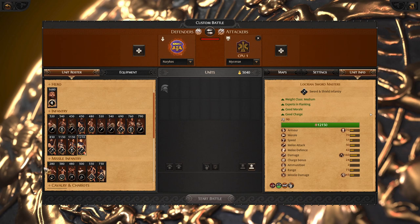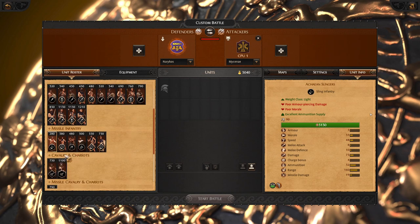For the missiles, we got Achaean slings — very good standard slings, always recommended. But I want you to try out Locrian outlaws instead. They are very similar, but they have stalk, so you can have stalk slingers on your battlefield. Very funny to use.